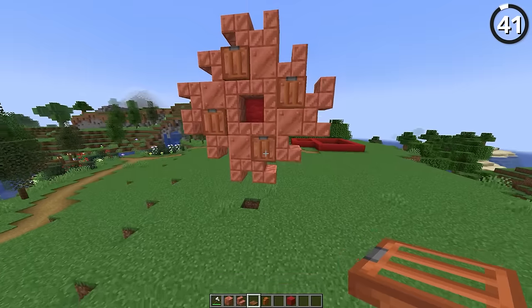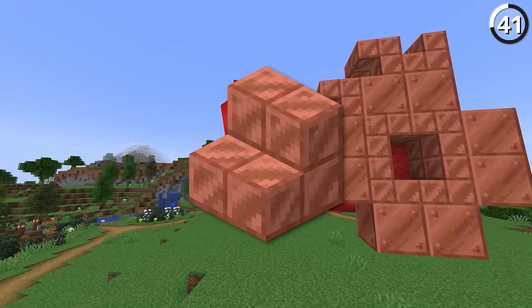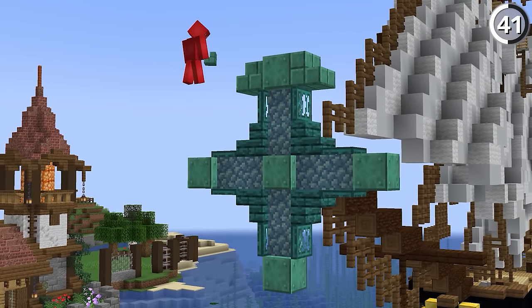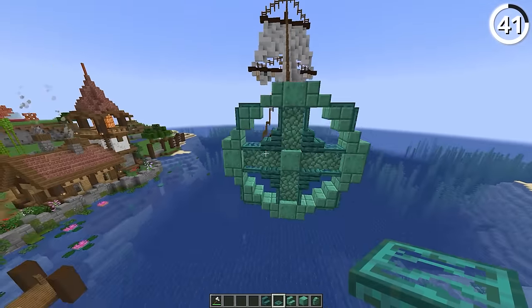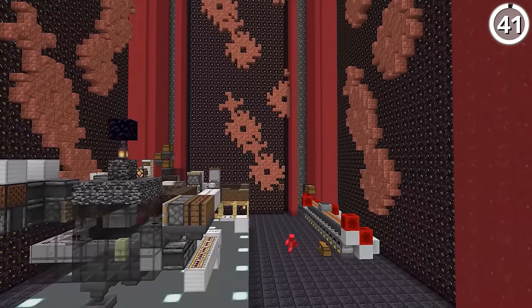We added gears to Minecraft — or rather, we added them back because they used to be in the game. With a mix of copper stairs, we can create a number of different gear designs. There's so much variation here: you could use more stairs for a jagged one, or use less of them for one with more rounded edges. Whichever ones you choose, it's going to work well to make your industrial base, well, industrial.